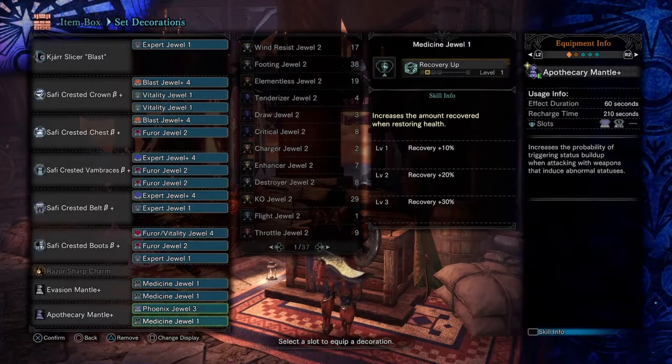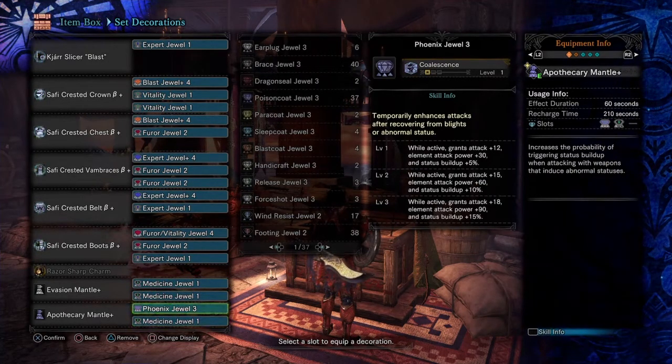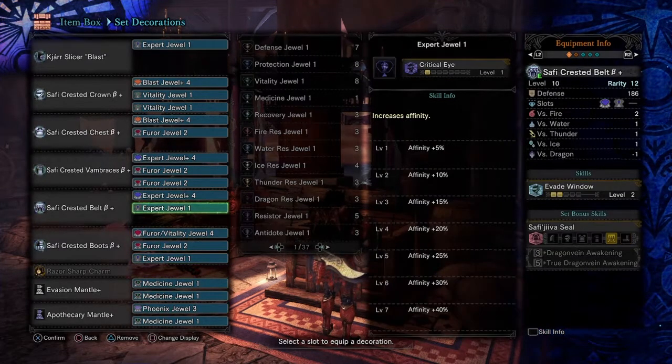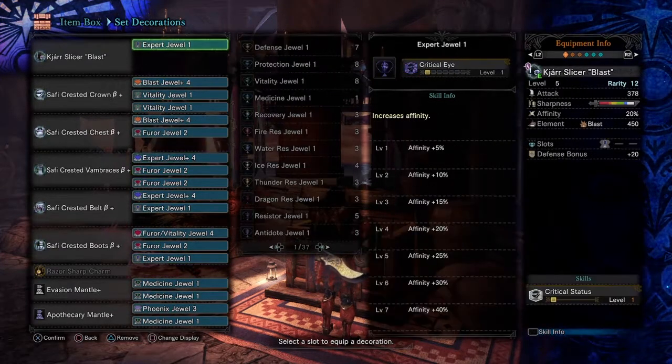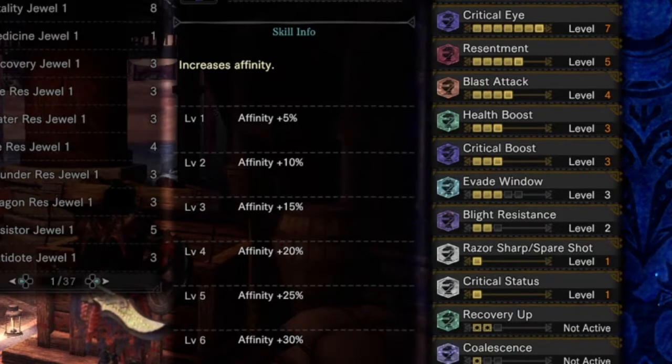In the Mantles, I put Medic Jewels to help you get more health once you get the sub-bonus and just getting a general boost. Phoenix and Apothecary, just for that little extra bit of raw and special status. With all these together, you should get: Critical Eye 7, Resentment 5, Blast Attack 4, Health Boost 3, Critical Boost 3, Evade Window 3, Blight Resistance 2, Razor Sharp Spare Shot, Critical Status, and the Mantle with Medic and Cool Lessons.